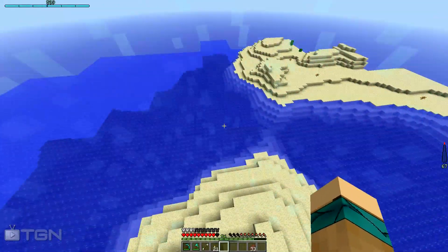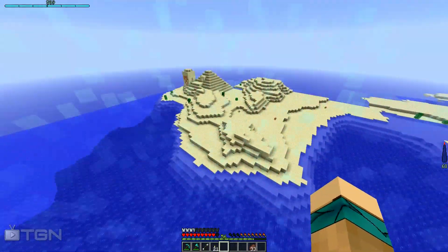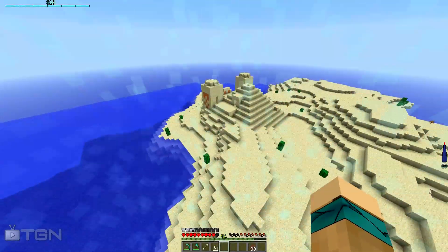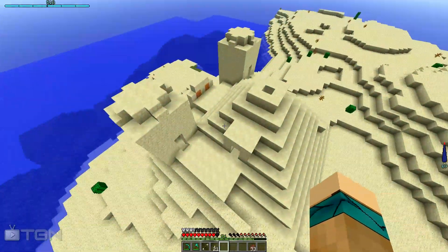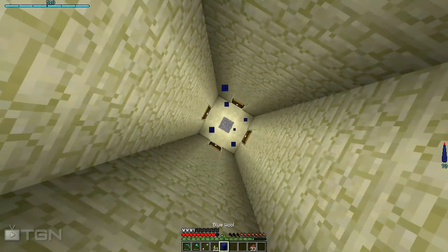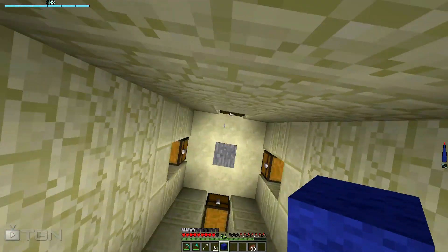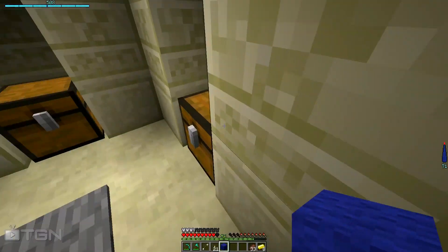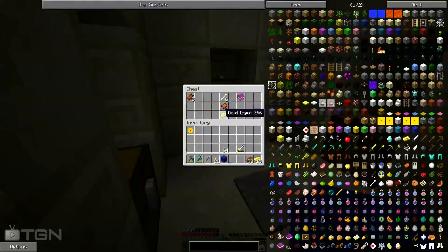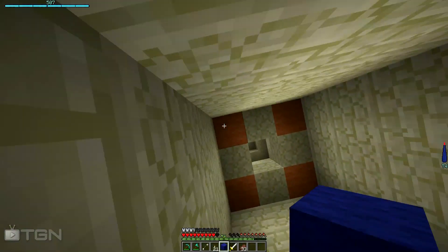Let's keep flying — oh, a temple! Let's get some loot. I'll go into the side entrance because I'm a bad boy. Let me break this, catch myself, drop down right here. We got some gold — bones, I'm not going to grab that. I'll get the gold — a saddle with Unbreaking! That's pretty good. I want to put Unbreaking on my gear if I can.